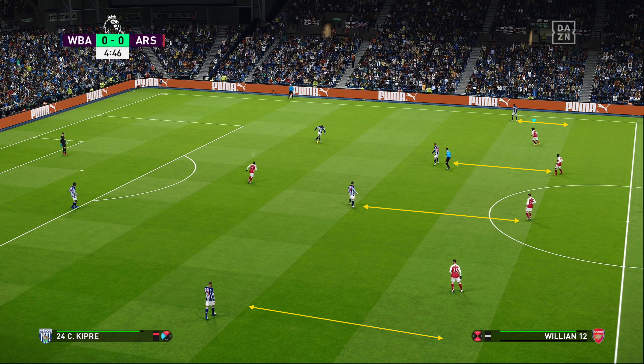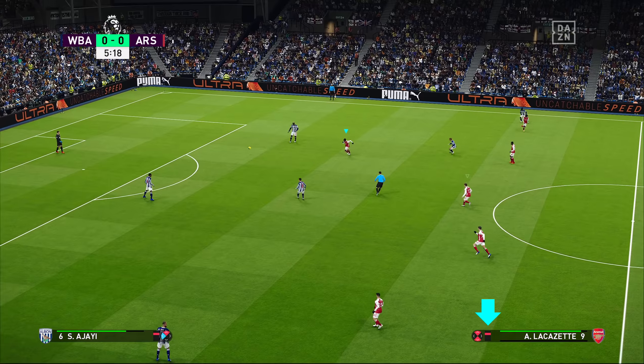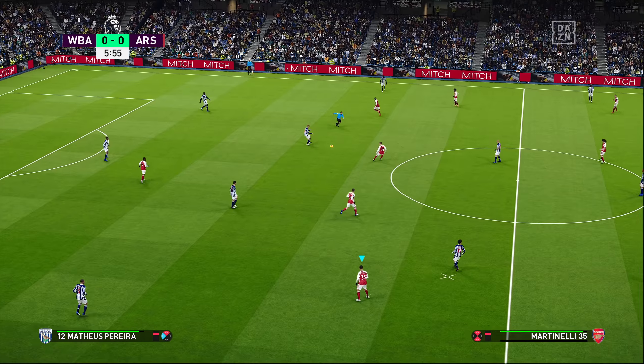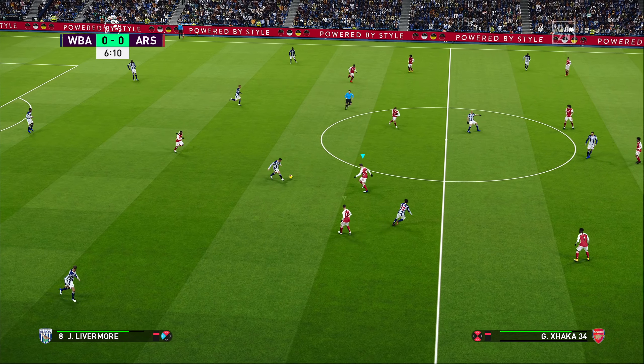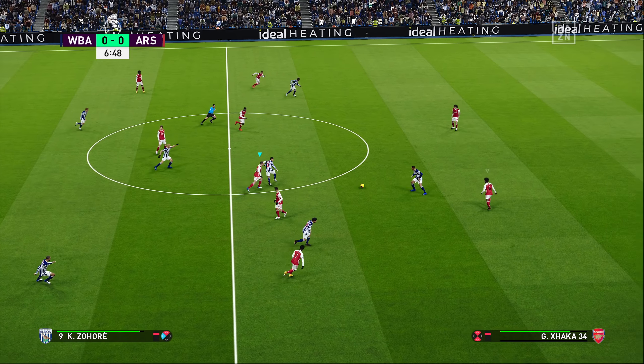The first solution is to find a quick fix. If we look in the bottom left-hand corner, their attack-defense strategy is set to attacking — one red bar — whilst mine is neutral. So it's at this moment, seeing how far my players are off theirs, that I switched my attack-defense strategy to attacking. You can do this by just double-tapping the D-pad up or down, depending on what you want to do. I'm actually playing a frontline press with aggressive pressing, and if you saw West Brom's first attack and how deep my team was defensively, you'll know why I made this change.